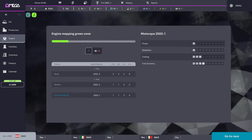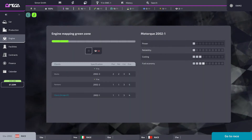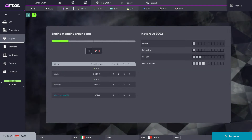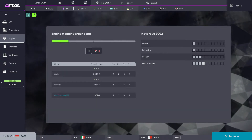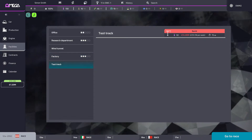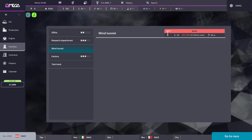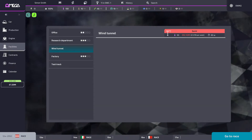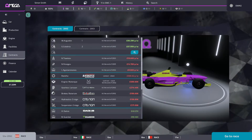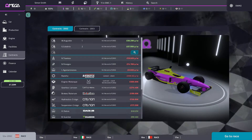There are specific things you can do with your engine — it has an engine map and green zone. With 50 points you can upgrade a segment: power, reliability, cooling, or fuel efficiency. I've got terrible engine facilities in this playthrough — only office, research departments, and factory. For 54 million I could build a test track, ready in about a year, and same for a wind tunnel, but the upkeep is very high. You need enough leadership points and money.